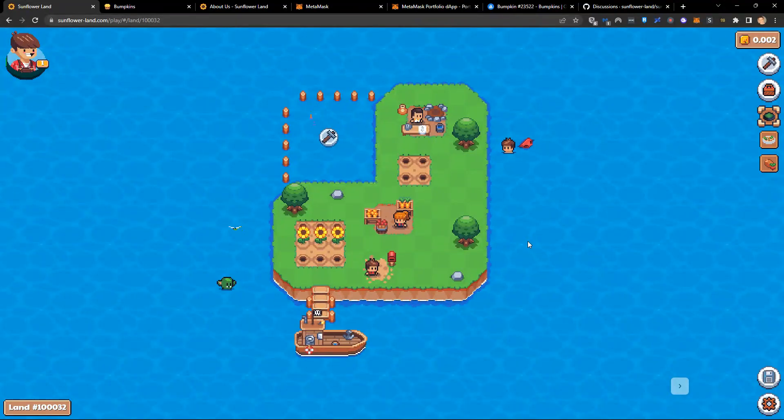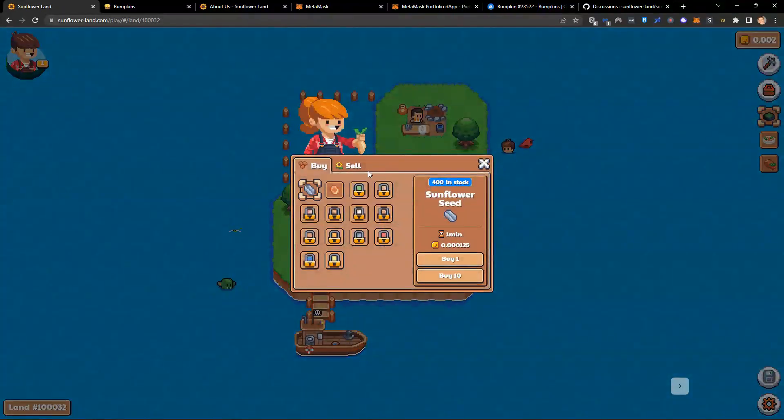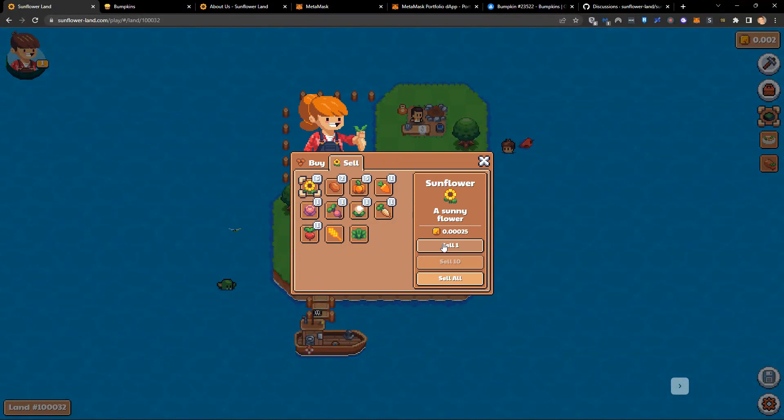So what do we do? How do we get started? We give you free sunflowers. When you first log into the game you'll need to harvest these sunflowers. This introduces you to the first core game loop, which is about harvesting. I've just acquired my free sunflowers.